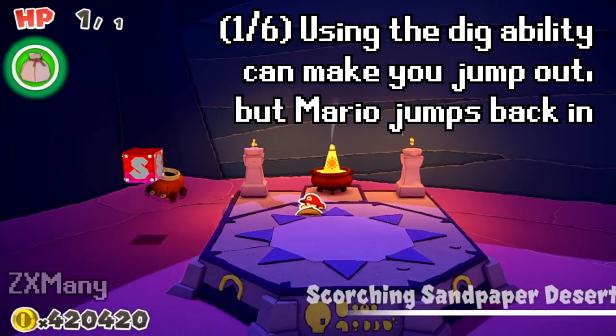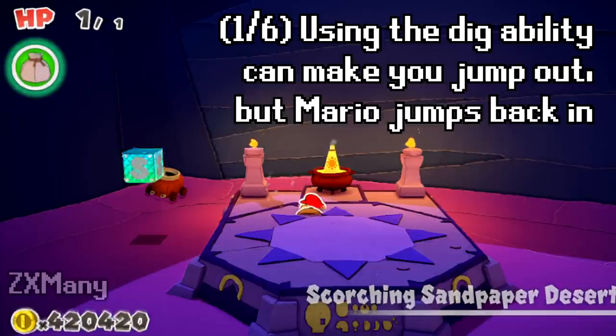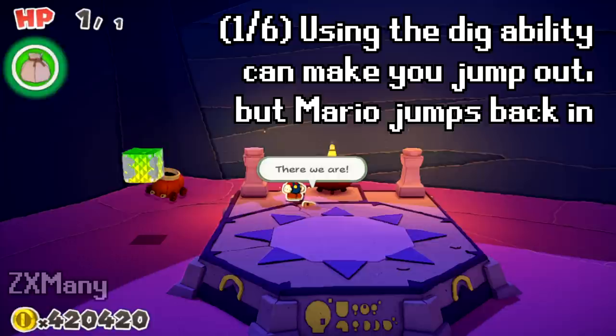Using Professor Toad's dig ability can make you jump out, but Mario jumps back in. Note that this is if you're already clipped into the altar.